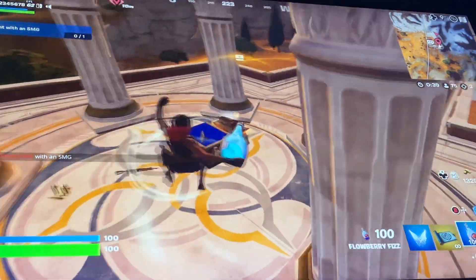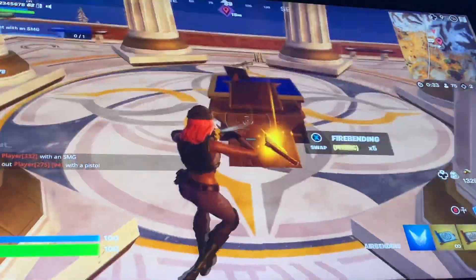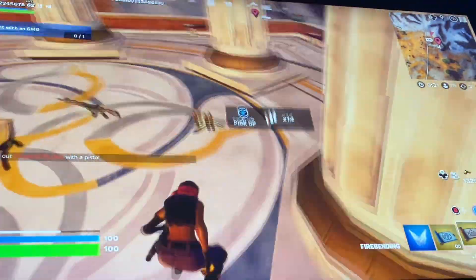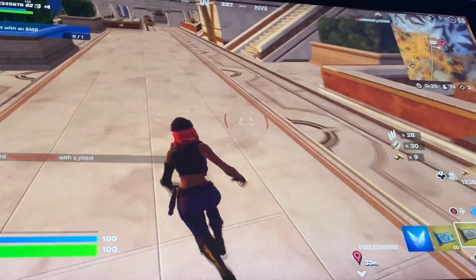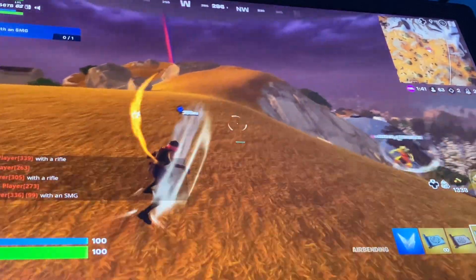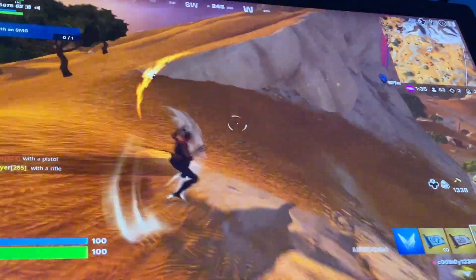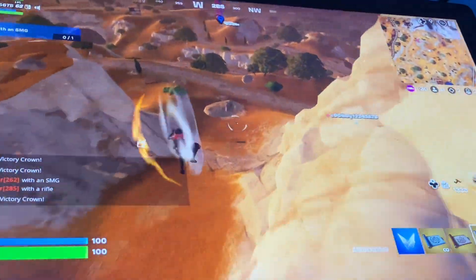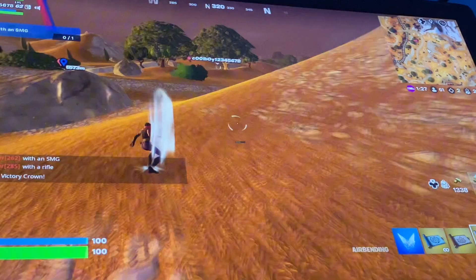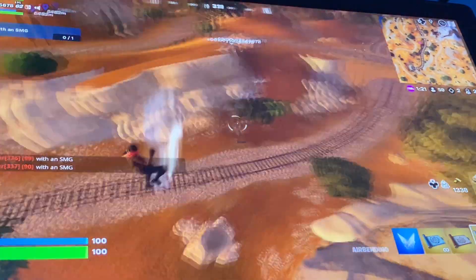We have these — right off the jump. Now what we need is Earth, guys, and we're kind of chilling. Alright, so we're Air Bending over to the Earth Temple to get our last bending, and then we're all set. We just have to win the game. So we have two kills from the jump. I have none. We're just going to try and do as well as we can, see how many wins we can get.